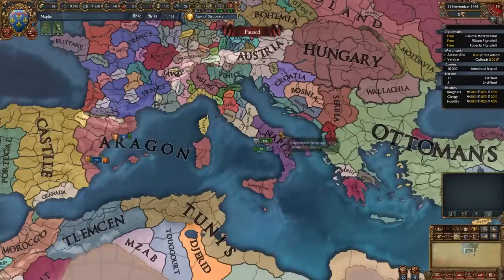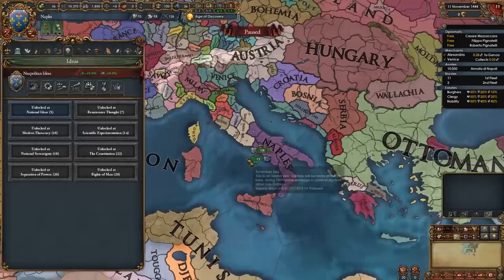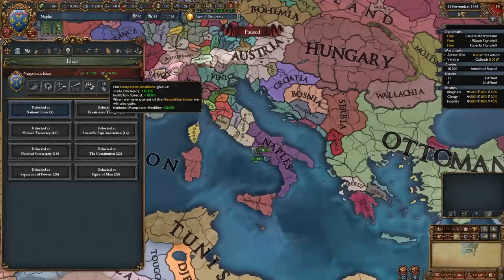Don't worry about that — a couple of years after the game starts, Aragon is going to get an event where they're simply going to choose to let us be free. And after that our expansion can start. Naples does have a pretty nice mission tree, even though it's a bit small, and Neapolitan ideas are really, really good especially for playing tall.